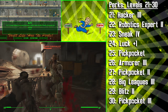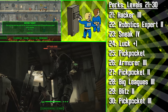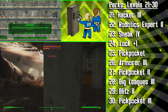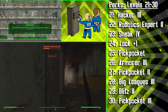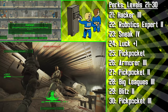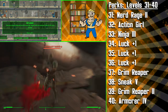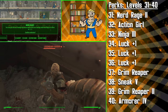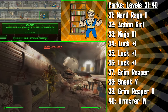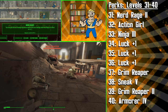On top of the sneak attack multiplier from Ninja, this makes the Assassin a swift and dangerous opponent. We're then getting the third rank of Pickpocket to make pickpocketing 75% easier and allow you to steal equipped weapons from enemies. If you slash someone and they don't die — which they probably will — it's really funny if they turn around to fight you without any weapons. Pickpocket rank 3 can also provide fun gameplay opportunities like stealing an enemy's melee weapon and then killing them with it. At level 31, we're going to get the second rank of Nerd Rage so that when your health falls below 20% and time slows, you will gain +30 damage resistance and +30% more damage.